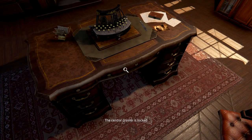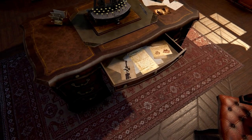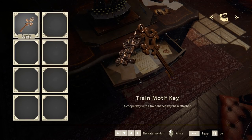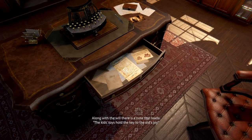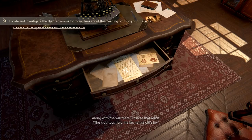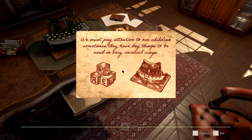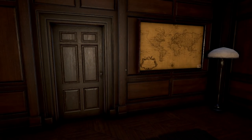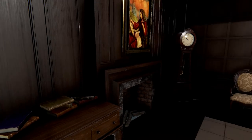Before we go into the library, let's open that drawer. There you go — another key. A key with a train motif. I don't remember finding this before. Interesting. Looks like there's something down here: 'The kids' toys hold the key to the old's joy.' I've got to investigate the children's rooms. I guess that's going to be somewhere upstairs. 'We must pay attention to our children — sometimes they have key things to be said in very unusual ways.' So there are building blocks here, and there's the typewriter. We need to find these building blocks. They used to be in here, I think, but they're not anymore.